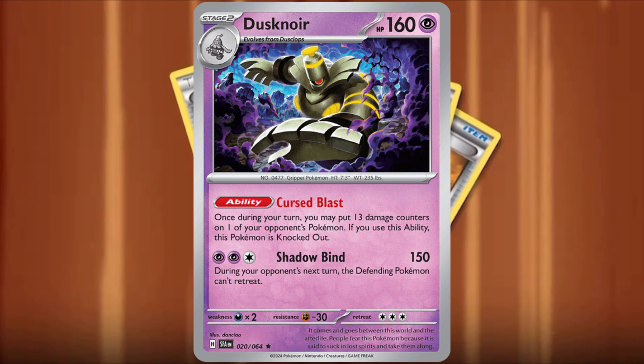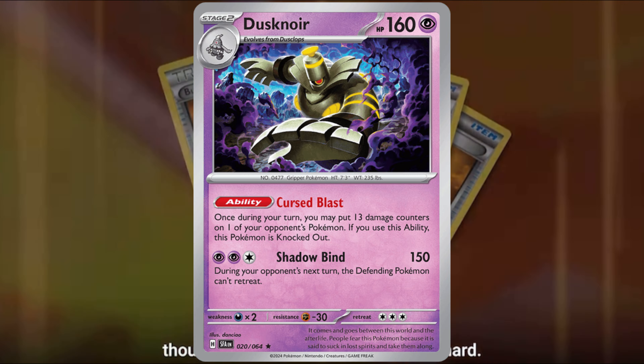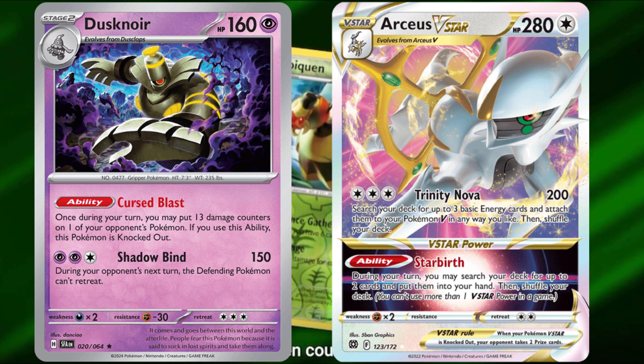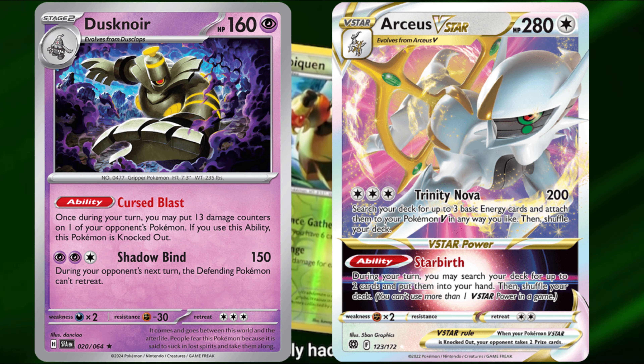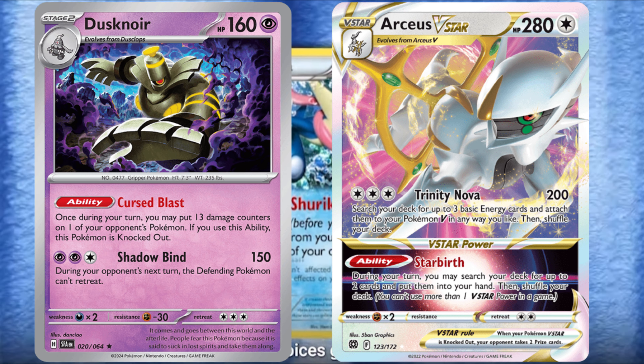Dusknoir is used to manipulate damage counters on the field, allowing you to redistribute damage to maximize the effect of Arceus VSTAR attacks or strategically weaken the opponent's Pokemon, making Arceus VSTAR attacks cause one-hit KOs on Pokemon with up to 330 HP.